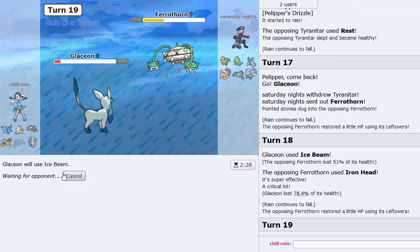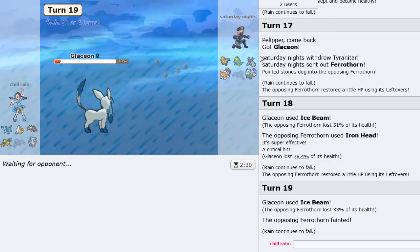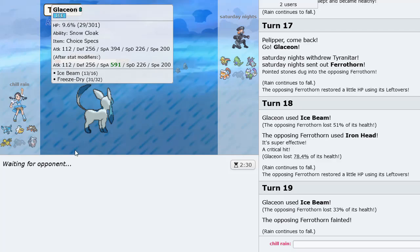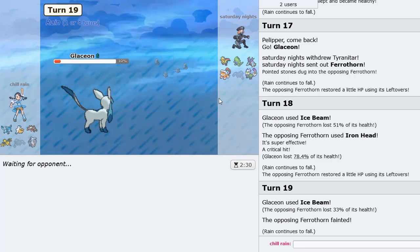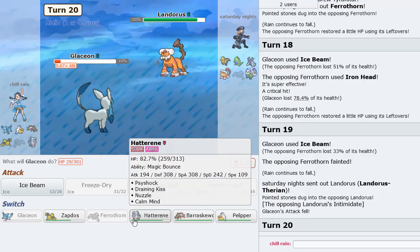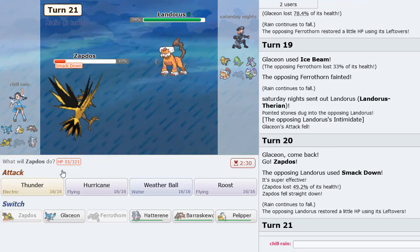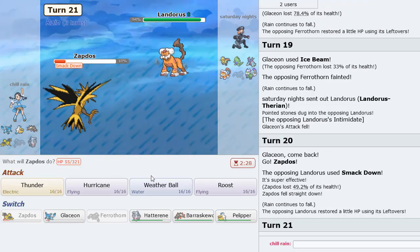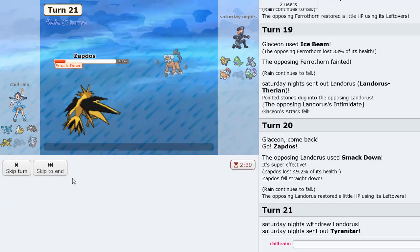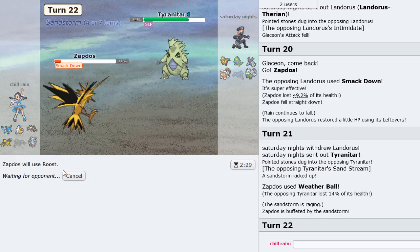Iron Head crit — very unfortunate, would not have wanted that to happen. But Ferrothorn is gone, which means Barraskewda is going to have some fun once Toxapex is gone. This could be Urshifu, could also be Scarf. He goes Zapdos — he uses Smack Down. Goes Tyranitar, I can just Roost myself back to full. I don't know if this Bolt Beak is going to knock me out but it probably will, so we go Hatterene now.